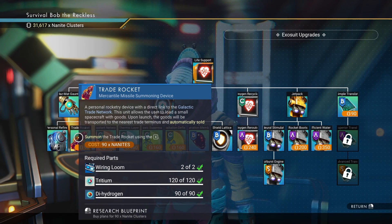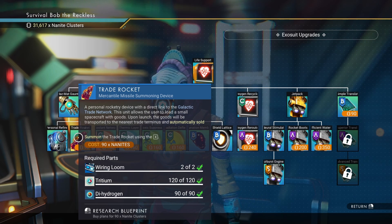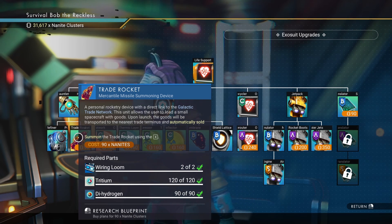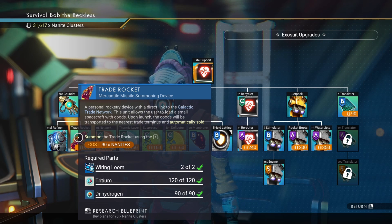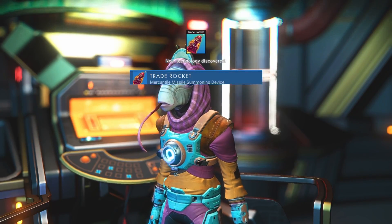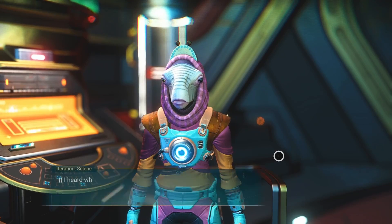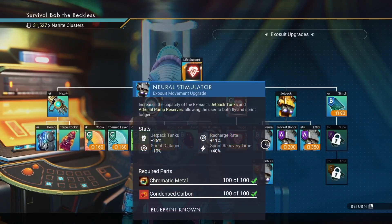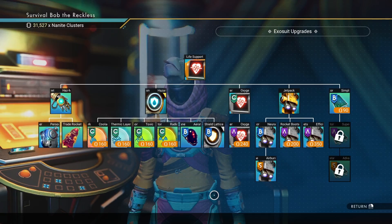Trade rocket! Mercantile missile summoning device — a personal rocketry device with a direct link to the galactic trade network. This unit allows the user to load a small spacecraft with goods. Upon launch, the goods will be transported to the nearest trade terminal and automatically sold. Are you kidding me? We can sell from anywhere now? Yes please. It's like Amazon drones — you'd think they'd finally get that in No Man's Sky, and they did.